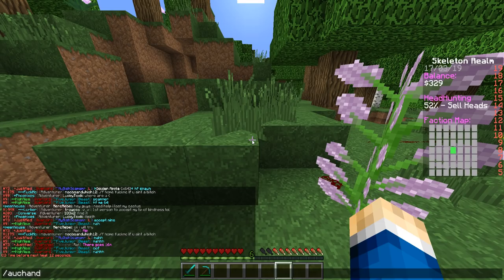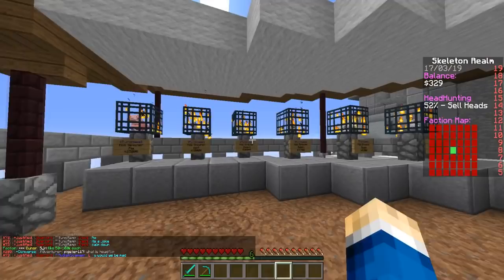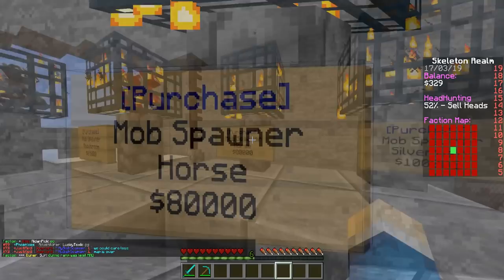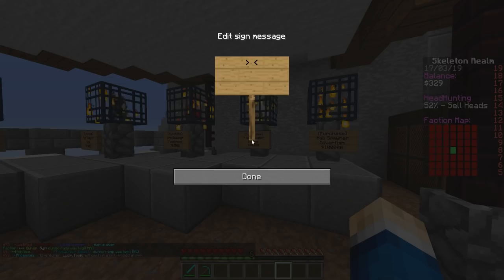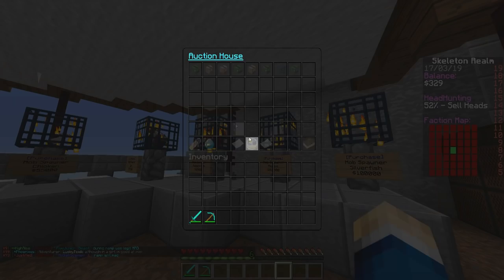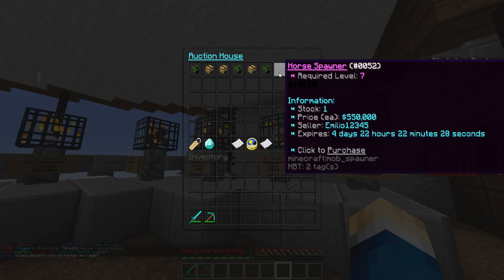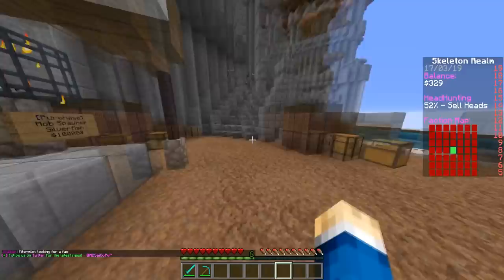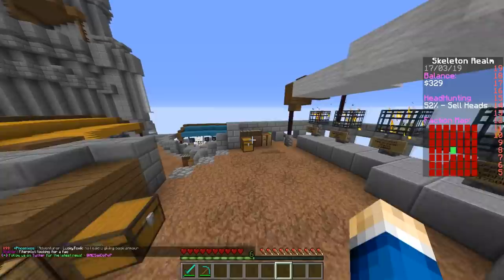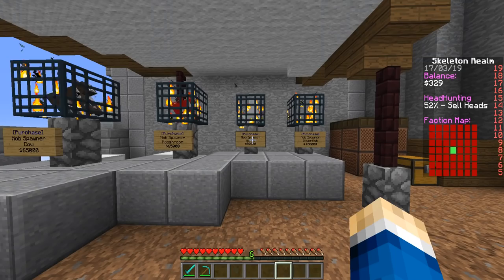A tip before moving to the next level: check the AH for the spawner you need before buying from the warp shop. For example, if I'm about to go up to Horse rank, I'd search 'horse' on the AH. I found a Horse spawner listed for 550k which is very overpriced, but if you keep looking you can find ones much cheaper — maybe around 80k. Horse masks are actually very good, which I'll cover in the masks section.